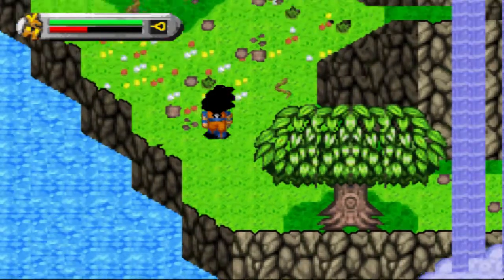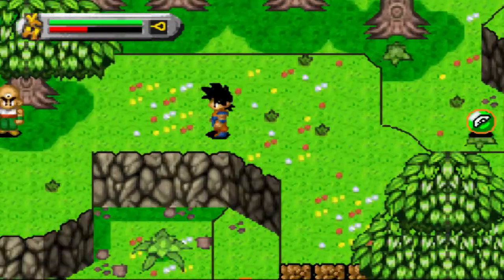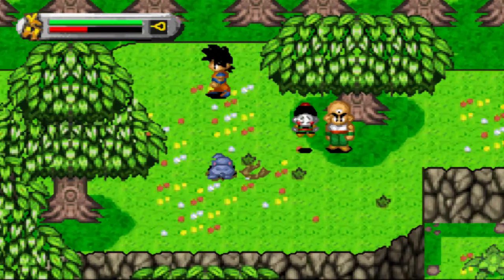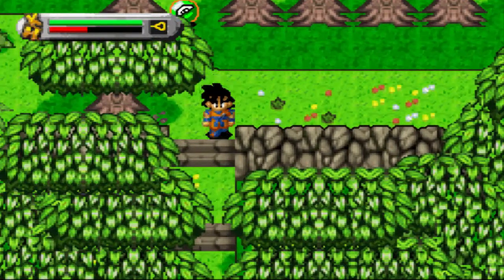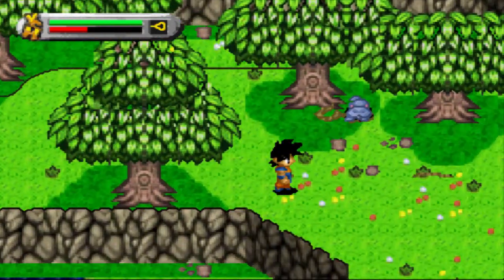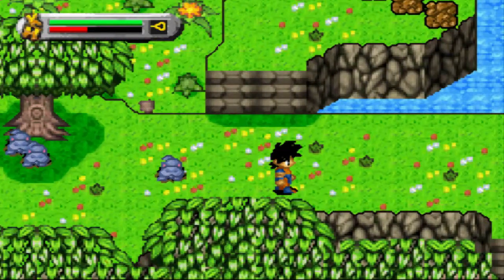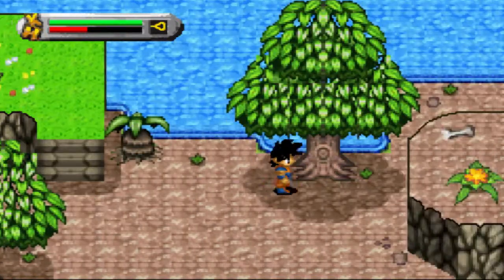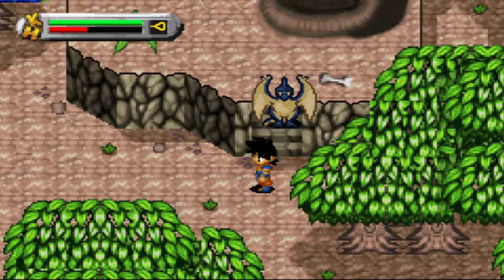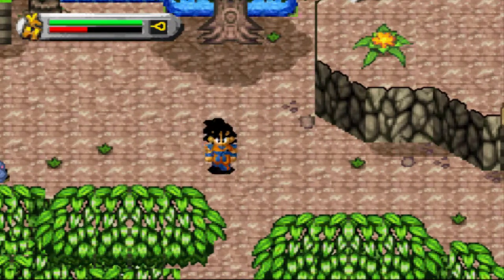Was habt ihr davon? Lasst uns das Ei zur Tante bringen und dann den Part beenden. Ich bin schlau - ich bin geskillt, ich weiß was zu tun ist. Jetzt haben wir das Ei! Da ist der Drache - du hast mein Ei gefunden, du bekommst 350 XP. Damit beenden wir den Part. Wie hat euch der erste Part gefallen, wo wir den Drachen oder den Pterosaurus gefunden haben?